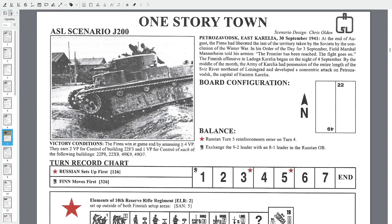In his order of the day for 3 September, Field Marshal Mannerheim told his armies: 'The frontier has been reached, the fight goes on.' This is what we call the Continuation War. The Finnish offensive in Lagoda Karelia began on the night of 4 September. By the middle of the month, the Army of Karelia had possession of the entire length of the Svir River northeast of Leningrad and developed a concentric attack on Petrozavodsk, the capital of Eastern Karelia.